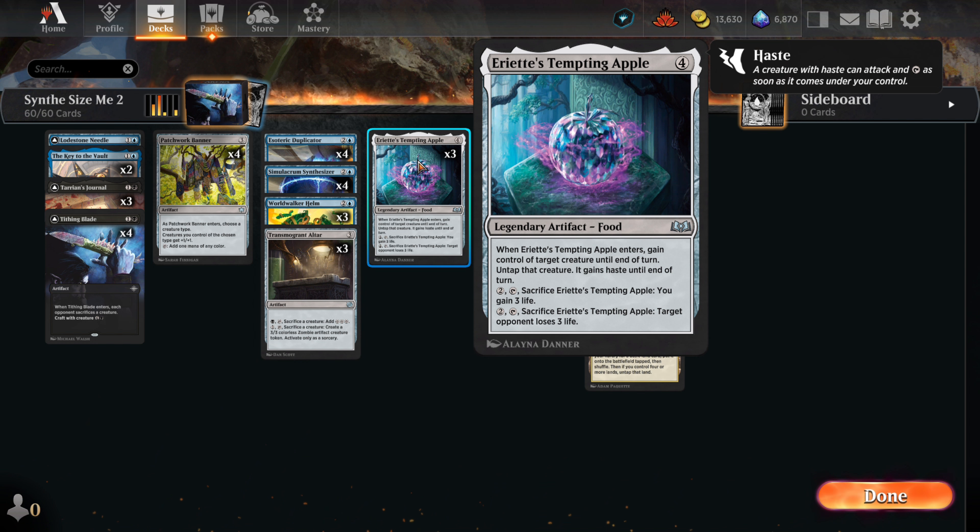Eriette's Tempting Apple is a new artifact that we're using for its ability to steal one of the enemy men. We'll take their guy and use it against the opponent. If we get hits in with their own men, it's a small victory. But if it doesn't die, we can sacrifice it using any of our sacrifice outlets like the journal or the altar. Plus, the apple has its own way of sacrificing itself. With a duplicator in play, we can get endless amounts of apples — a big sack of apples, even.